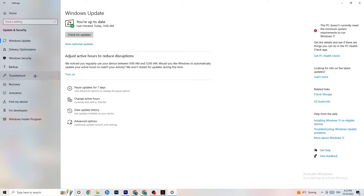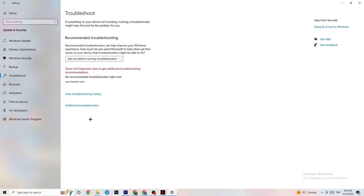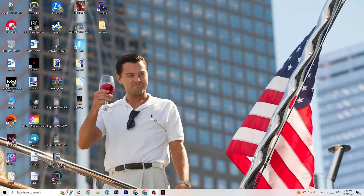Click on Troubleshoot. Here you can use your operating system to find any broken or non-working data that's harming your PC's performance. It will either delete or repair those issues. Once you're finished with that, close this window.